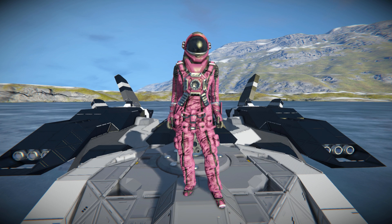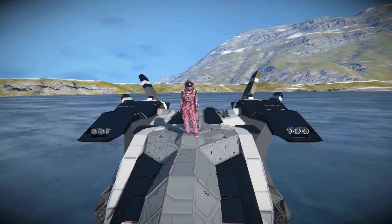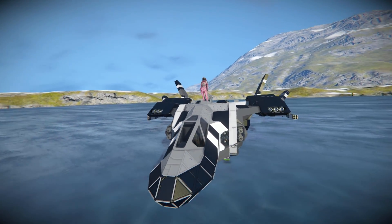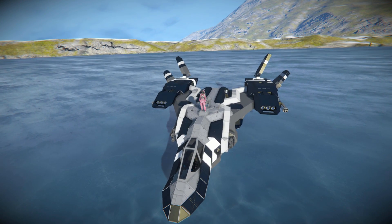Hello and welcome back to another Space Engineers Showcase video. In today's video we're looking at another dropship, and this one is called the Locus Assault Dropship, featuring a deployable ramp to let your friends get in and out, and it also has a few wings on rotors that you can switch around when you're ready to take off and fly away.